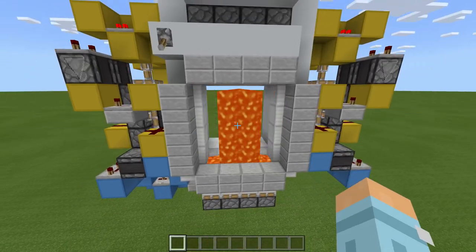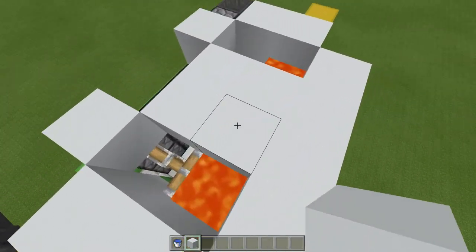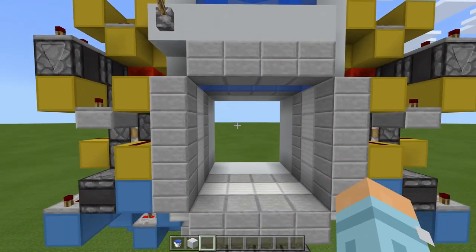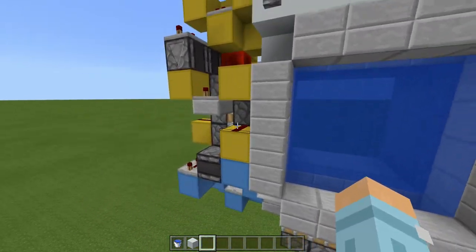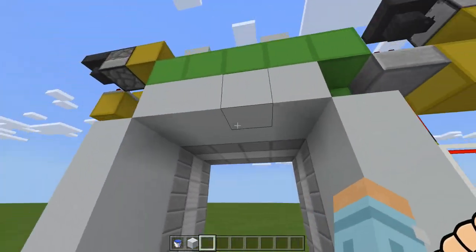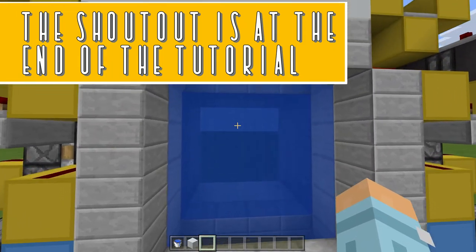If we just flick it off for a second and show you what it looks like with water — if we just grab some water buckets and clear this lava out. Now if we flick the lever, as you can see the water is obviously a lot faster, but because these ones are completely in sync, as you can see when we close it no water runs out. It all gets punched away. I think it looks really good with water, to be honest. It's not as practical, because obviously mobs can walk through here still.